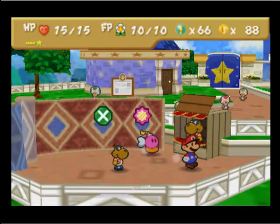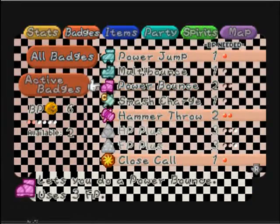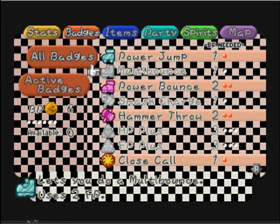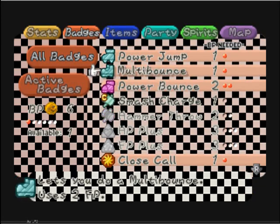All I need to worry about now is... do I want to take out power bounce for that? With power bounce, with precision, I could pretty much kill any enemy with 3 FP. But that only is 2 FP, and that makes a difference. Especially because of a bomb attack. I'm probably going to want to keep close call. Hammer throw — I don't need it. I'll put multi-bounce on then.